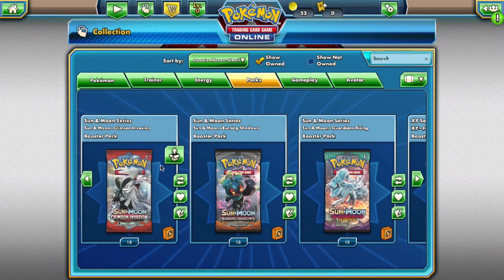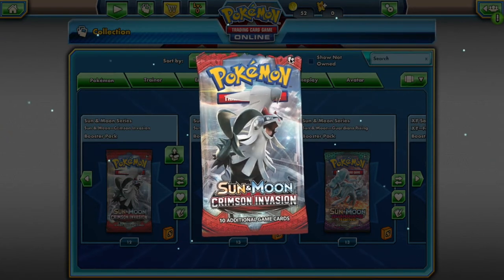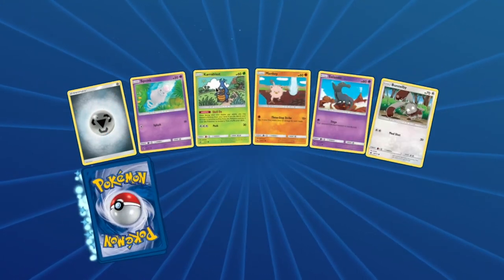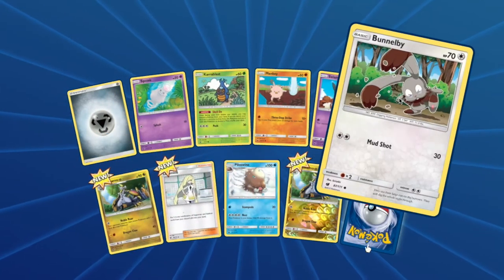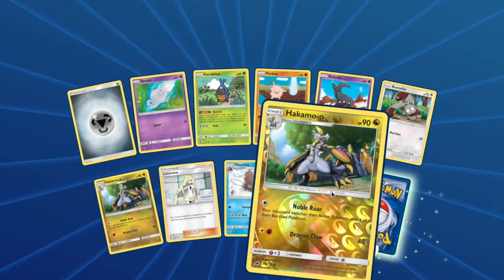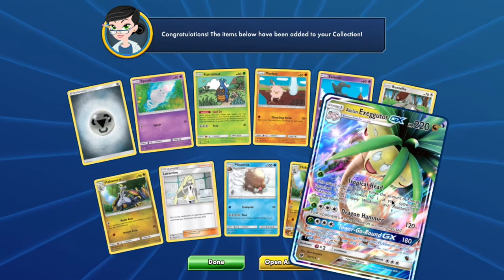Next up is Mayo. With your Crimson Invasion pack you will have access to: Spoink, Karrablast, Mankey, Salandit, Bunnelby, Hakamo-o, Piloswine, another Hakamo-o, and Alolan Exeggutor.